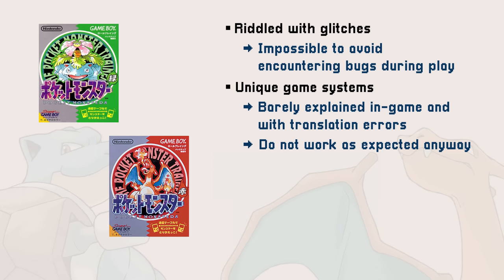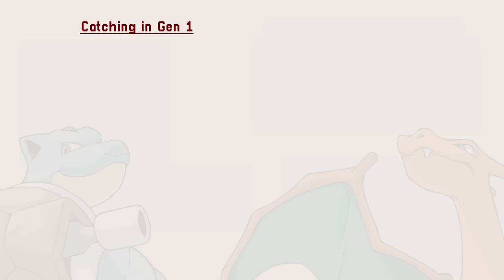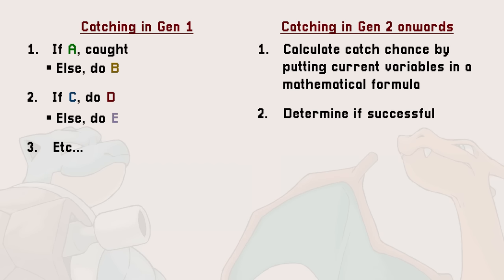The best example are the catching mechanics. They are confusing, mostly hidden, and don't seem to make sense at all. On the programming side, they are easy to read — they consist of a lot of conditions put back to back. But there is a reason why the subsequent games quickly moved away from that system and relied on a mathematical formula instead. While a formula is harder to read, both tweaking each element and testing results are easier.